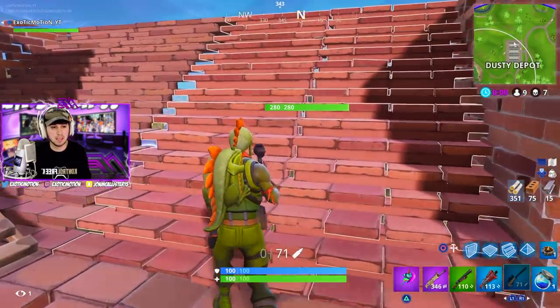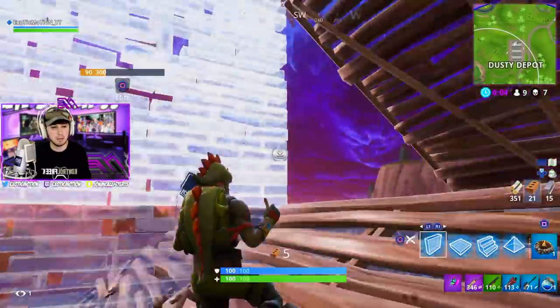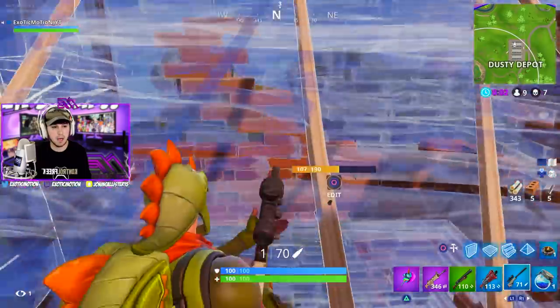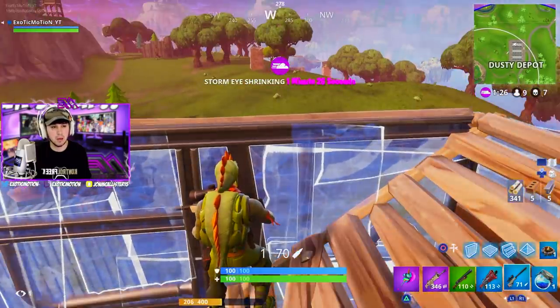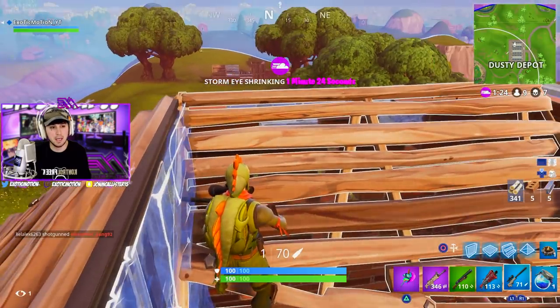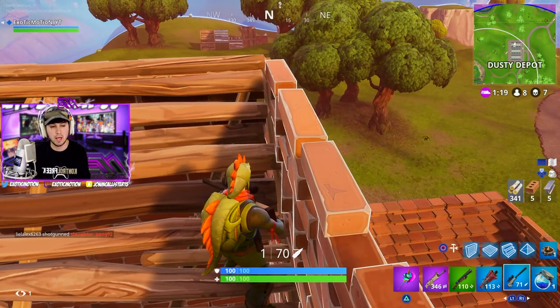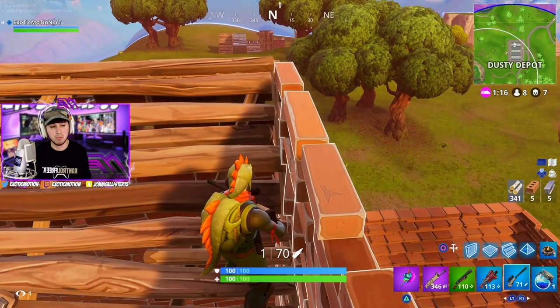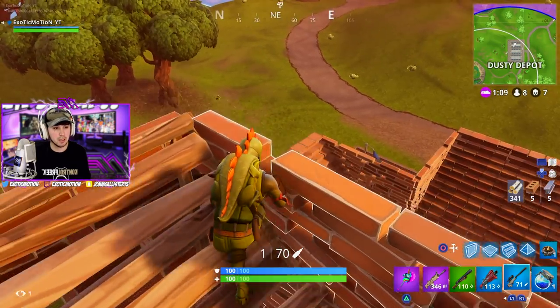He's out of the circle, so I don't need to rush. What I can do is wait for him to push — the circle is coming in and he's out of it. I'm at the edge of the circle, so I know he has to push up. I'm just going to wait for him to push, third-person peeking once again. He's coming — I'm trying to snipe him. I missed, so I'll switch to my AR and get a little close, tag him up and get him weak.